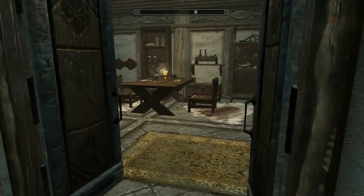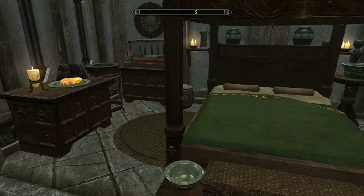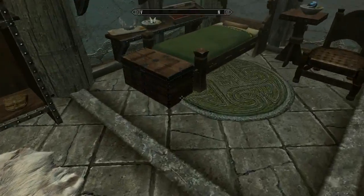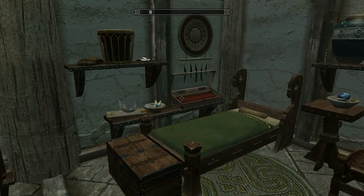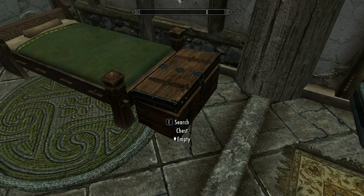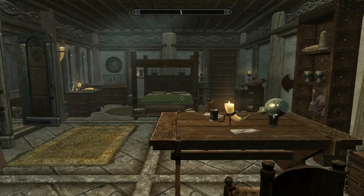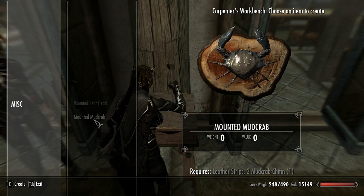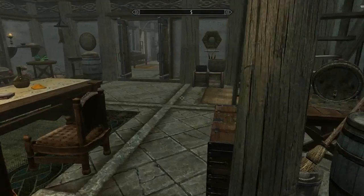As for the bedroom, we have gotten some more — what's it called — a long chest here, some other chests and stuff. The kids have gotten each a chest of their own, so when I do adopt a couple of kids they will put stuff in here that they find when they go out. The only things we still need here are these two. Now going upstairs.